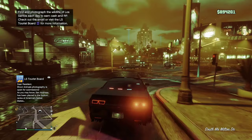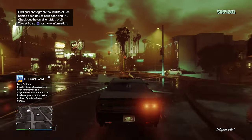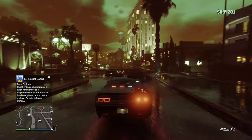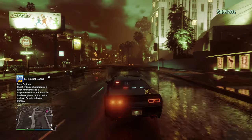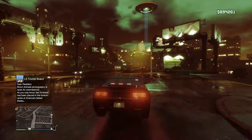In one episode, Agent Hetty actually has a supercharger put in so that Sam and Callen can take out a street racer.